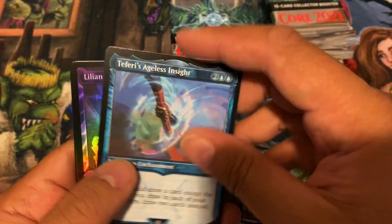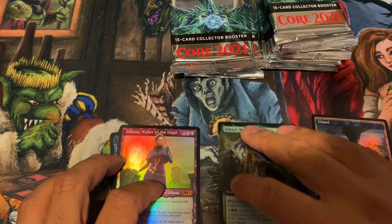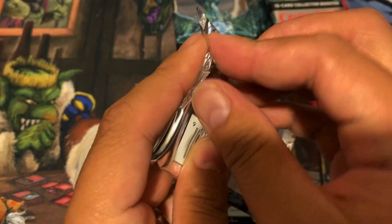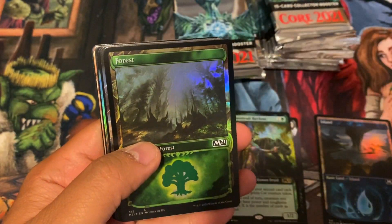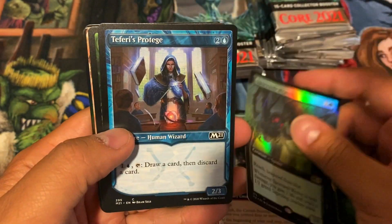We got two extended cards: the Teferi Aegis of Insight showcase and Liliana's Wicker the Dead mythic foil. Just a reminder — the top three cards of the set are: Terror of the Peaks extended at $41, Ugin showcase at $31, and Ugin borderless at $31. The showcase foil lands range from 50 cents to a dollar, so make sure you keep them to the side.